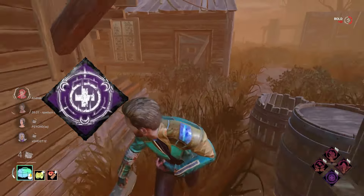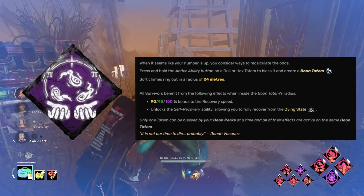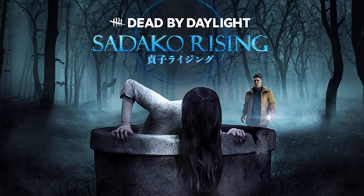A month and a half after Hour of the Witch released, we got chapter 22, Portrait of a Murderer, which introduced Jonah Vasquez and his boon perk Exponential — or as many players call it, 'Unbreak a boon' — because it is essentially Unbreakable as a boon, granting you the ability to pick yourself up from the ground at 100% increased speed. This sounds strong in theory, but in practice it really isn't. Unless you're playing Survive with Friends where people get slugged a lot, you'll get value. Otherwise, in solo or duo queue, you're better off just running Unbreakable — plus, the killer might not even slug you.